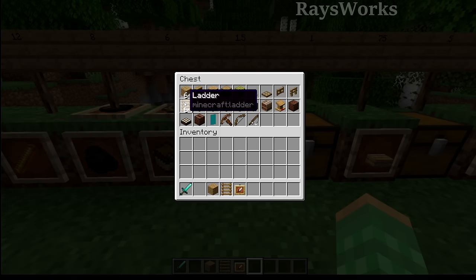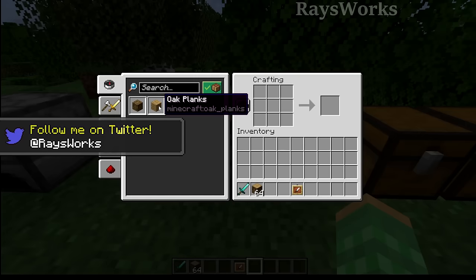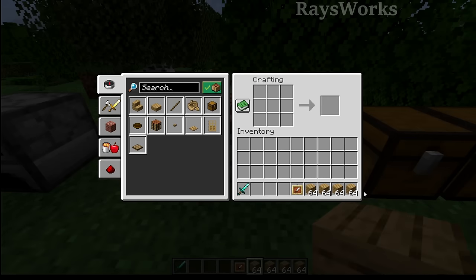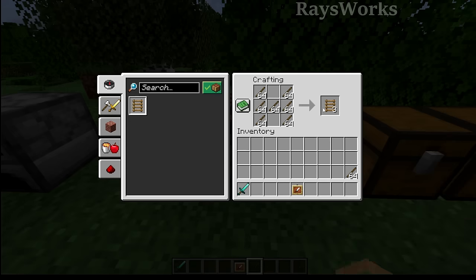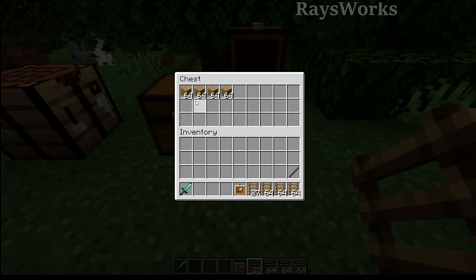So which one is more efficient? It can be a bit confusing, so let's take a stack of logs and convert them down. Converting into planks, we get four stacks. Now if we take that exact same log but instead convert it into all ladders - first converting them into sticks, and then the sticks into ladders - we end up with less than four stacks of ladders. And since every ladder produces the same fuel as a plank, we might as well keep them as planks and have four stacks rather than fewer as ladders.